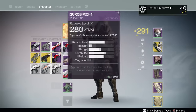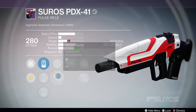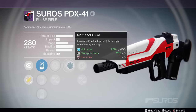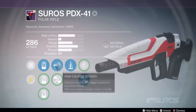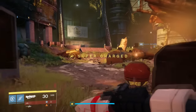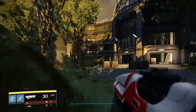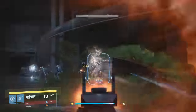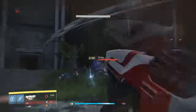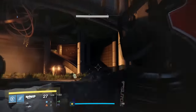Next we have the Suros PDX-41. I already have a really good PDX, but I picked up this one — the first option. It comes with Hammer Forged, Oiled Frame, Spray and Play, Lightweight, and Handling Stock, giving me range, reload speed, and stability. My other one has Counter Balance, High Caliber Rounds, and Small Bore. The Arms Day version will have a bit more stability and a similar range — very stable, easy to use. Here's how it fires — pretty good shooting gun. I always like the 41.